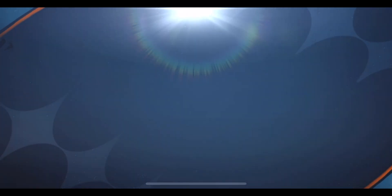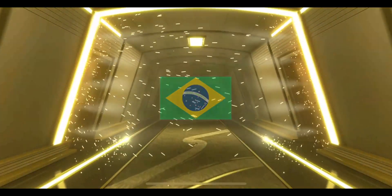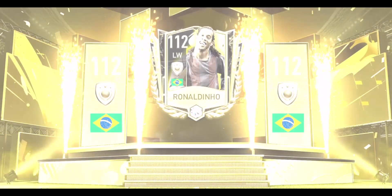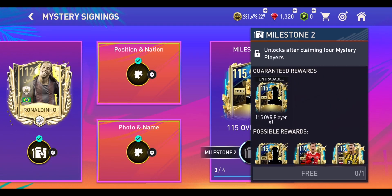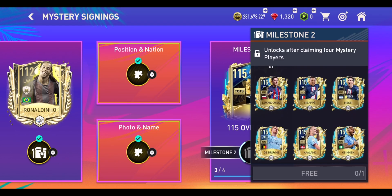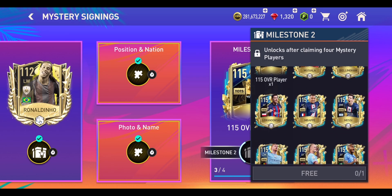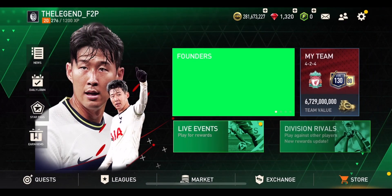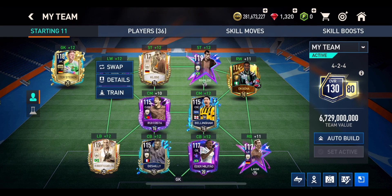Ronaldinho is going to be the last mystery signings player we get before we can claim our actual ultimate team of the season player — I think it's a 115 overall one, so that is going to be very useful. That puts us at three out of four before we get our 115 overall. There are a bunch of players we can get — Messi would be insane, Haaland as well, De Bruyne would be okay, plus Mbappe and Bellingham. It's a pretty stacked pack.